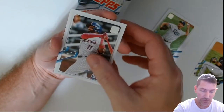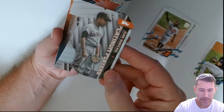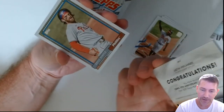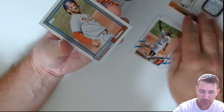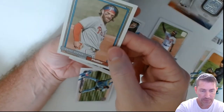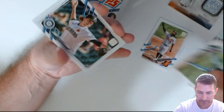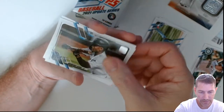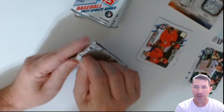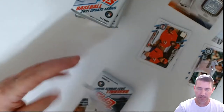I'm not sure about the image variations and unnumbered short prints. I got what I'm guessing was a short print numbered to 300 — it wasn't a colored parallel or anything like that. Justin Verlander. I'm really waiting for Triple Threads; I've got two boxes coming. Bryce Harper — that's a nice one. MVP, MVP. Logan Gilbert.